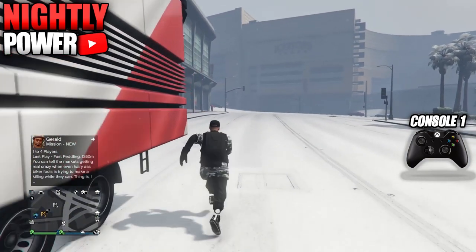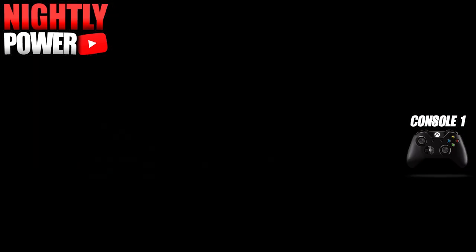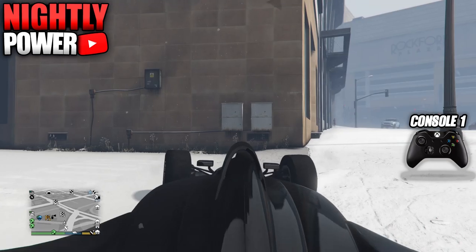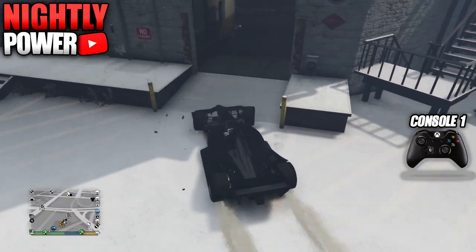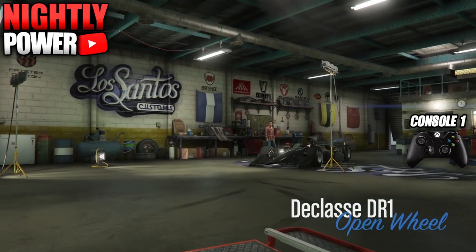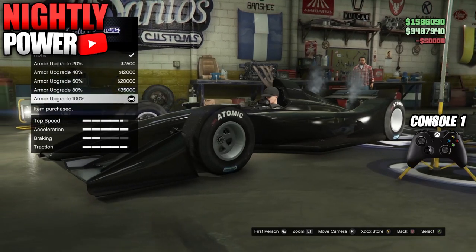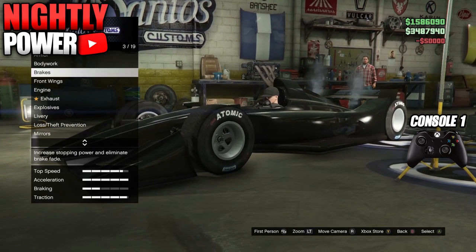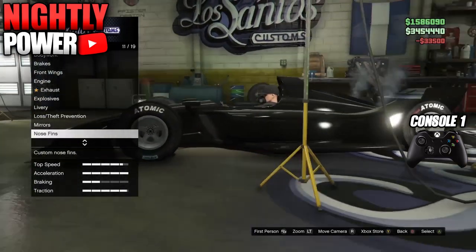The first step is to take the car inside the MOC into the custom shop. When you get inside the custom shop, make a change to every upgrade you want to have transferred onto another car. For example, if you want to transfer F1 wheels — note you'll need to use open wheel cars for that — make an adjustment to whatever upgrade you want transferred. If it's the wheels, change the wheels; if it's the suspension, change the suspension.